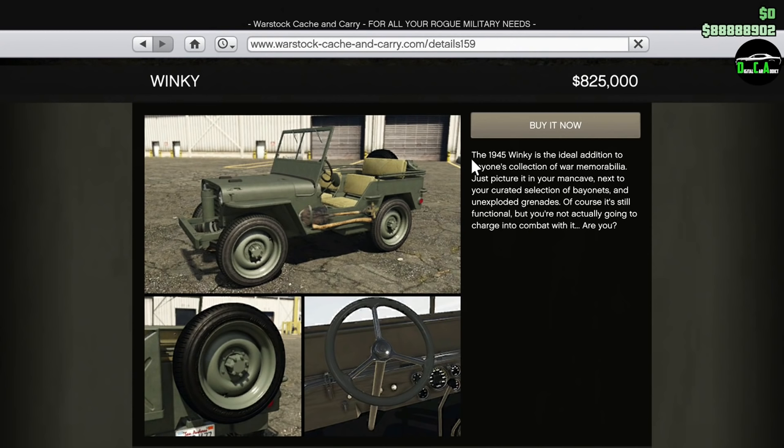It says the 1945 Winky is the ideal addition of anyone's collection of war memorabilia. Rockstar is very clever when it comes to their little descriptions for their cars. The price is $825,000 — this is the trade price — so the normal price is $1.1 million. In order to unlock the trade price, you have to do the first setup for the Gallopid Eagle Heist from your submarine, and obviously you have to own the submarine, so keep that in mind.